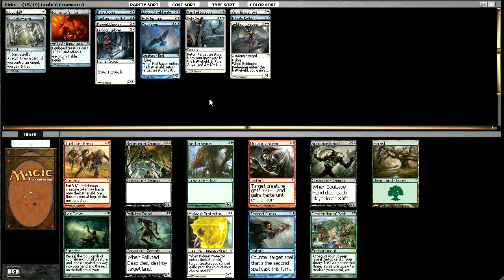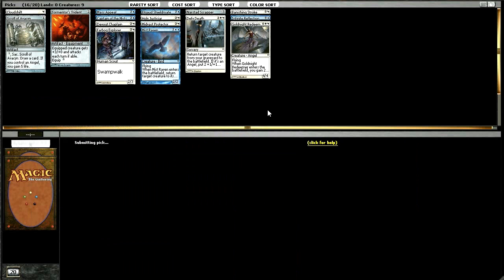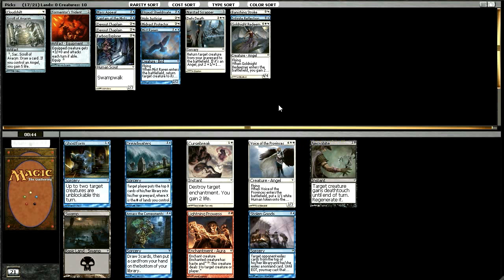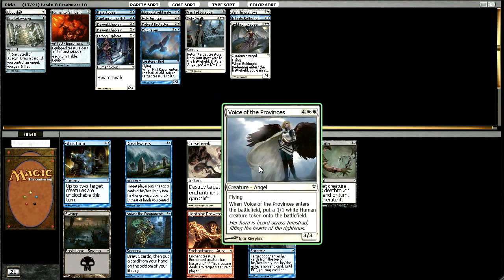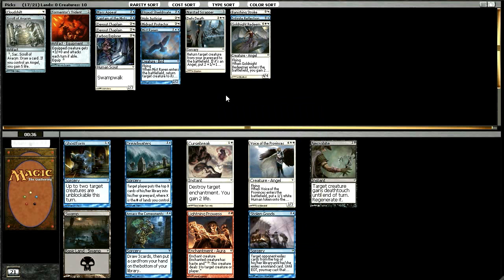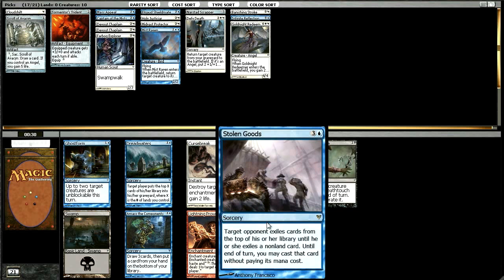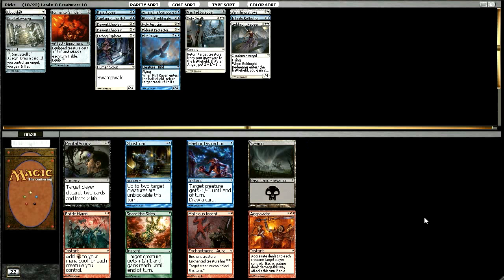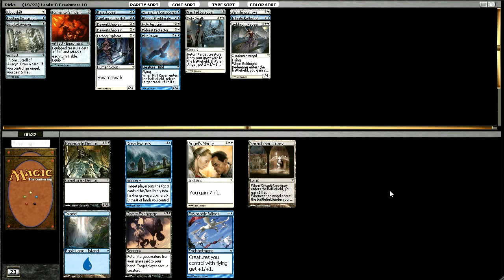Not much for us again — there's just really nothing here in our colors. We'll take a Mid-Vast Protector because it might make the deck. There's the third Thatcher Revolt of the draft, which can get a little intimidating, but not too bad. I'm glad we found a white or blue card because they're not exactly flowing. Fleeting Distraction it is, and at this rate it looks like it's going to make the cut pretty handily.